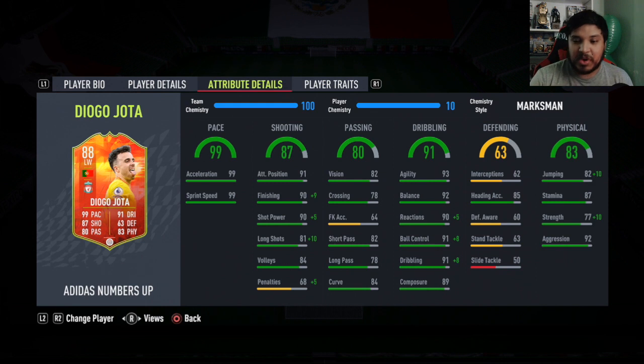I put a Marksman on him - it just takes him to a whole different level. Perfect finishing, very good shot power at 95, beautiful long shot at 91. Dribbling stats: reactions 95, ball control maxed out, dribbling maxed out, agility and balance already good, composure is decent. Physical: 92 jumping, 87 strength, 92 aggression.